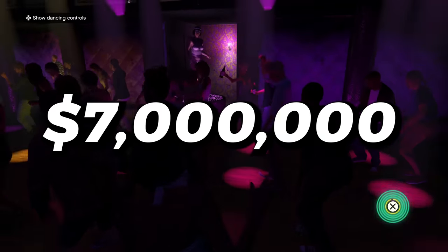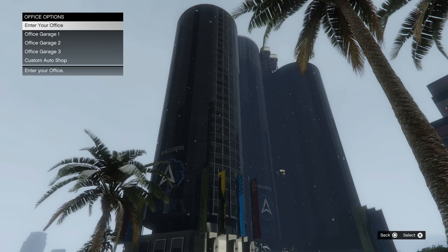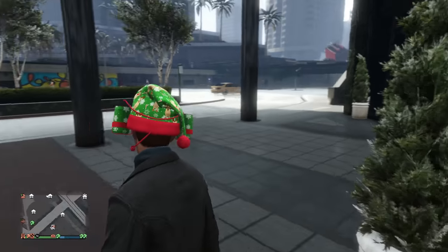Here is how I make over $7 million per day in GTA Online. The very first thing I do is come out of AFK mode. If you stand at the entrance of your CEO office in this menu, you'll be AFK for eternity — and you do this just so you don't damage your controller's analog sticks.